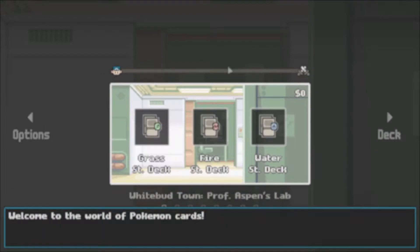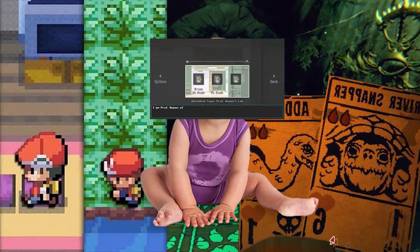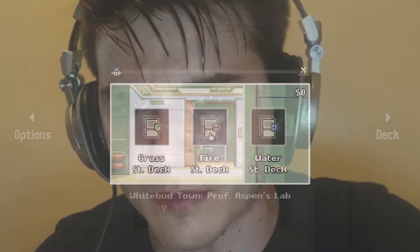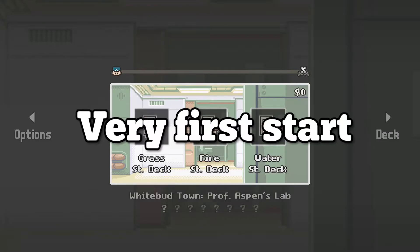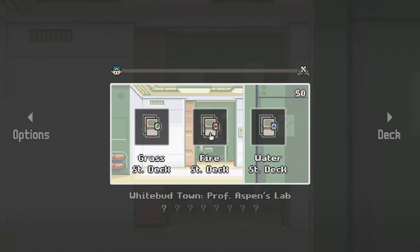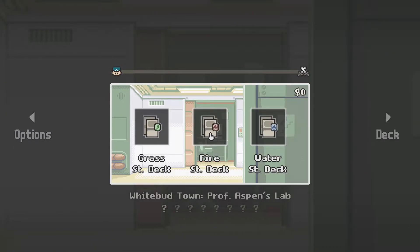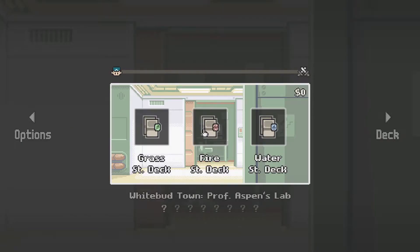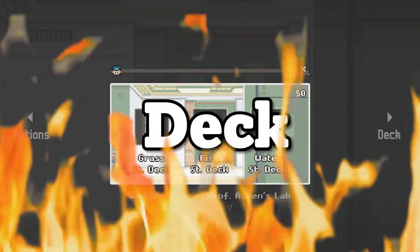Welcome to Pocket Crystal League. It's essentially Pokemon in description. This is just going to be the quickest playthrough. I'm going to try and get through the very first start very quickly because I think the fun really happens once you get to the gym. I did start over if you saw the previous episode, so we're going to go with the fire starter deck.